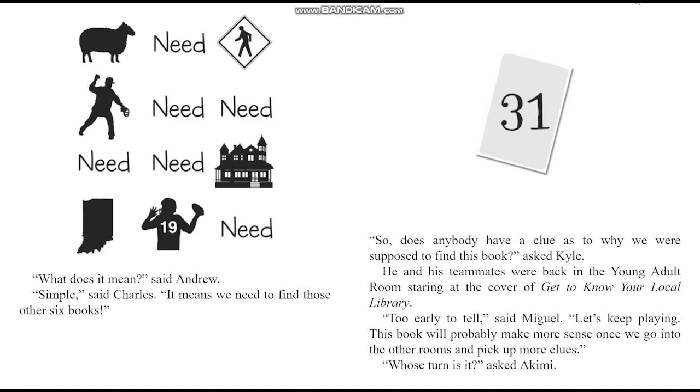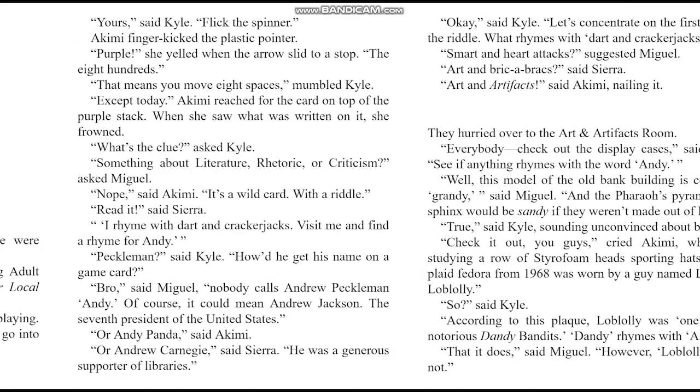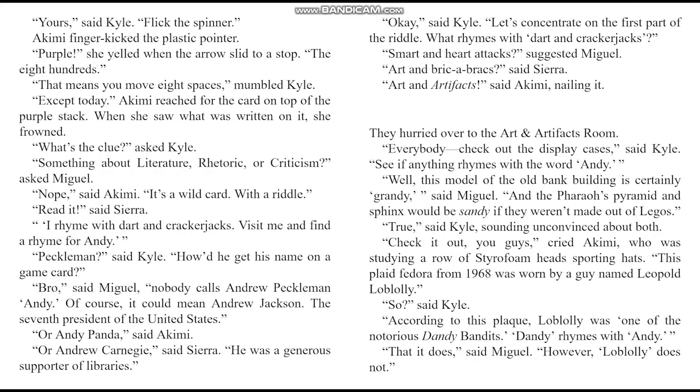Does anybody have a clue as to why we were supposed to find this book? asked Kyle. He and his teammates were back in the young adult room, staring at the cover of 'Get to Know Your Local Library.' Too early to tell, said Miguel. Let's keep playing — this book will probably make more sense once we go into the other rooms and pick up more clues. Whose turn is it? asked Akimi. Yours, said Kyle, who flicked the spinner.